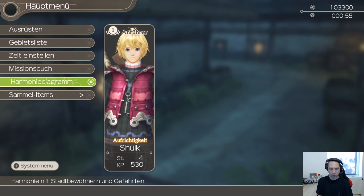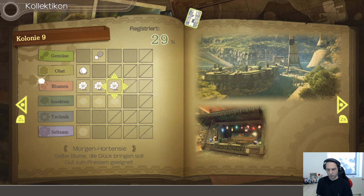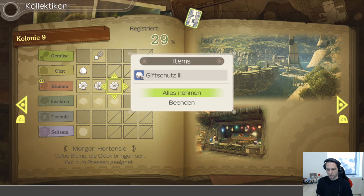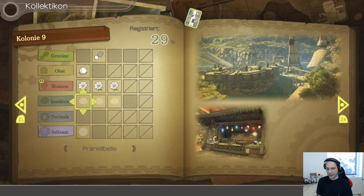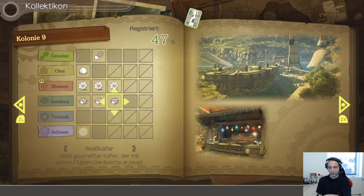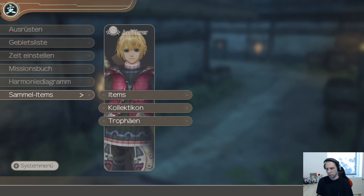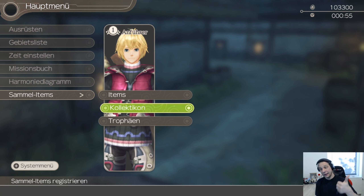Lass mal googeln: Mission, Sammelitems Kolonie. Mama, da mal rein. Kategorie vollständig: Giftschutz, drei Member. Prärie-Bellibelle-Hammer, Riesenhonisse-Hammer, Weißkäfer-Hammer, gleit rein. Ich glaub da fehlt noch einer, oder? Ne Platte-Hammer auch. Okay, wichtig: erst da reingehen, registrieren, und dann verscherben.